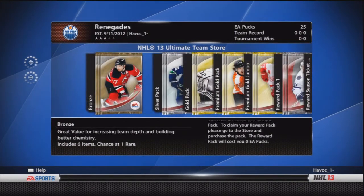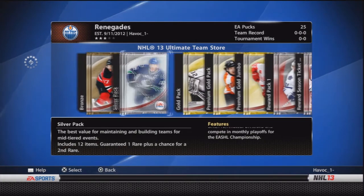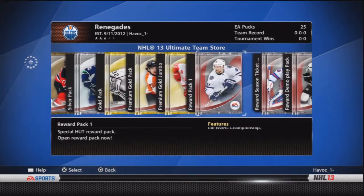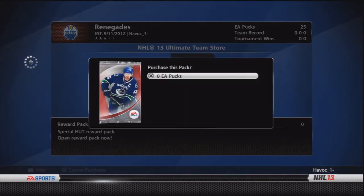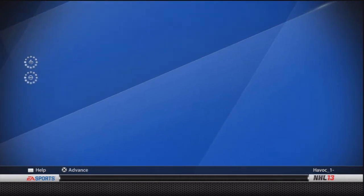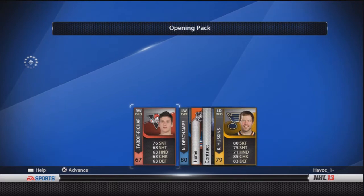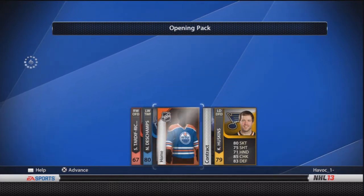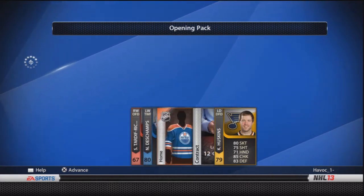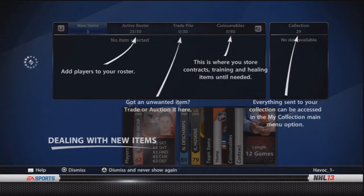Gotta get all these extra bonus packs — what do I got here? If it'll let me get over there — oh, there we go. Let's just do them in order: reward pack one, zero pucks, let's see what we get here. Loading, loading — holy crap. DeChamp — I can't pronounce that name really — and Huskins. Alright, nothing not too terrible, just a five card pack.